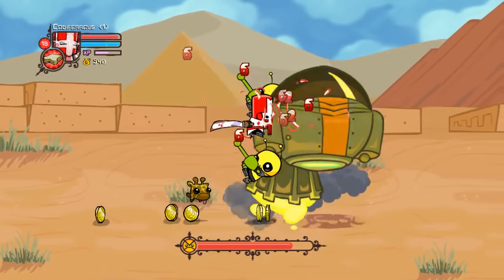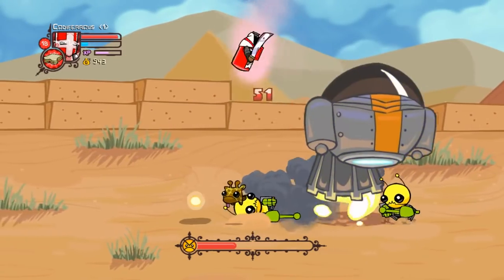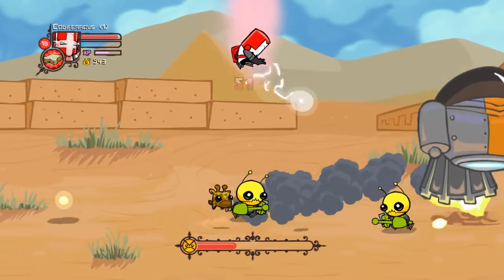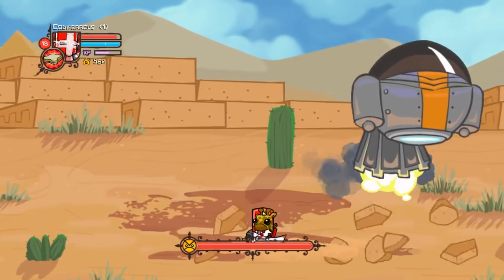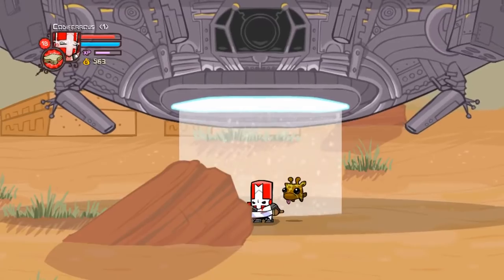Use the launcher maneuver to try to get an air combo going and this thing should go down rather quickly. If you're heavily magic invested like I am, use your rocket jump and spam your aerial magic attack instead. Watch out though — you'll have to fight a second Alien Ship directly after this one. Repeat the process over again and you're well on your way to your first medieval probe session.